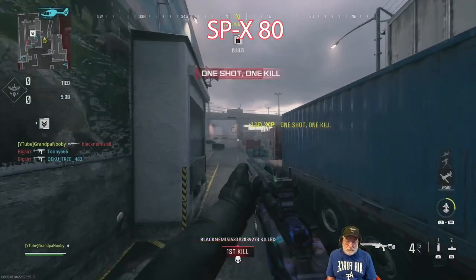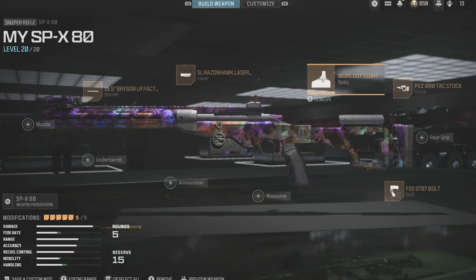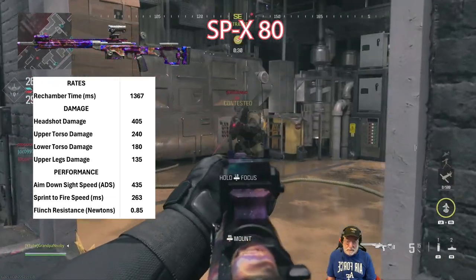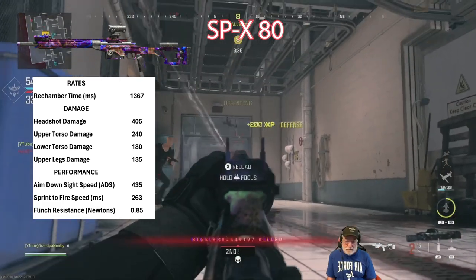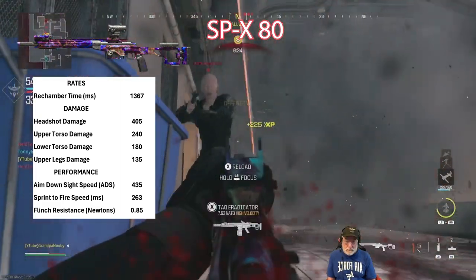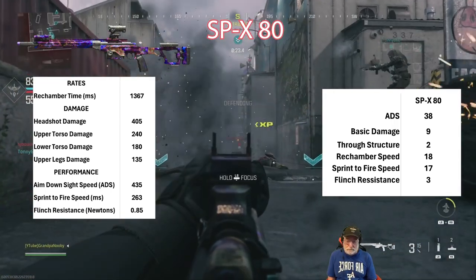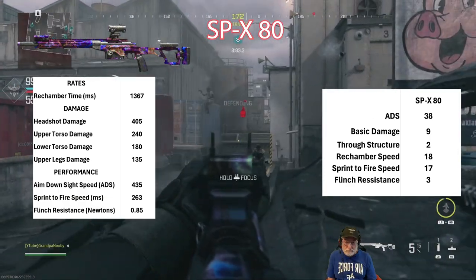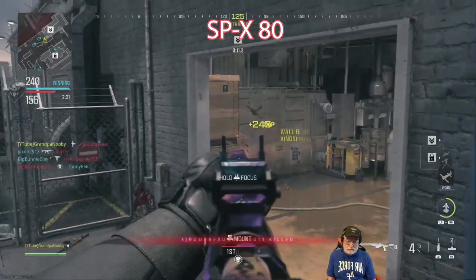Next comes the OG SPX 80. There is the configuration. Average rechamber time. Massive damage all the way around. Aim down sight speed is excellent. Sprint to fire speed is only okay. Flinch resistance is average. There are the scores — close to maxing rechambering speed, which is an average, and sprint to fire is on the high side.